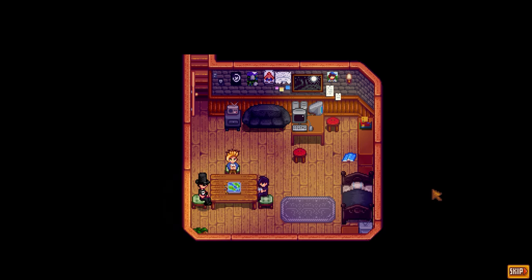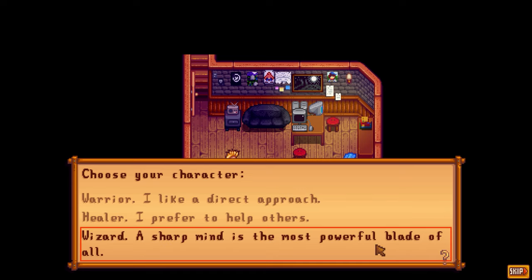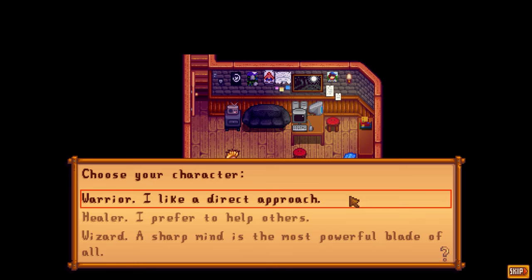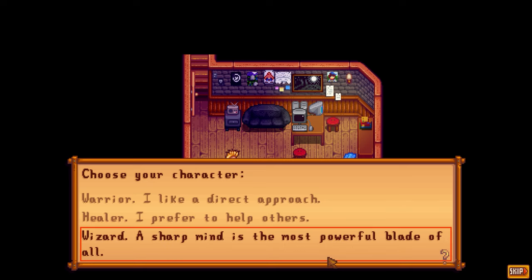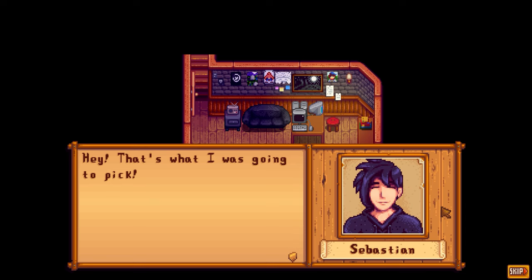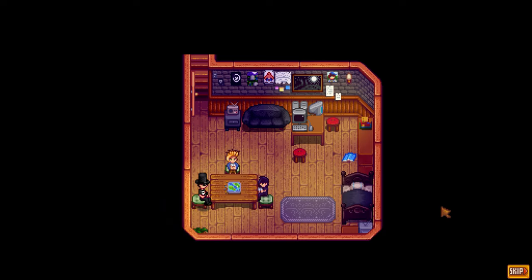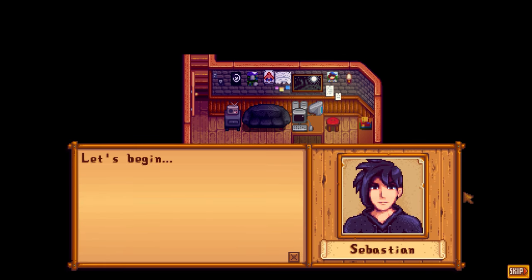Today's quest: go into the Necromancer's Tower to reclaim the Solarian Staff from Dreadlord Zar. What character fits me most? I could be a warrior since I've been killing enemies, or a healer since I'm growing crops, or a wizard — 'a sharp mind is the most powerful blade of all.' Let's do wizard! 'Hey, that's what I was going to pick!' says Sam, so he'll be the healer. Sebastian gets warrior. Let's begin!